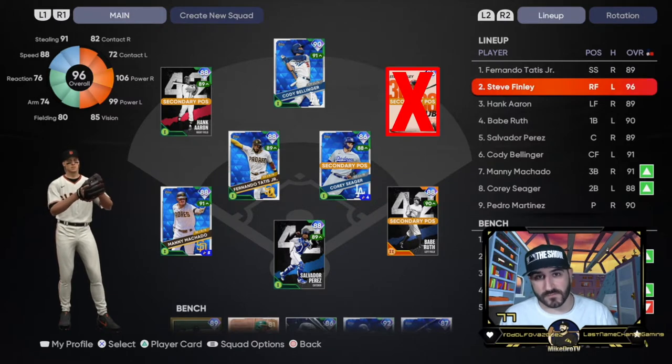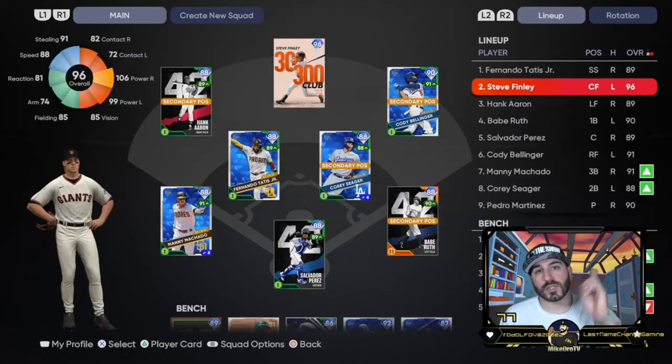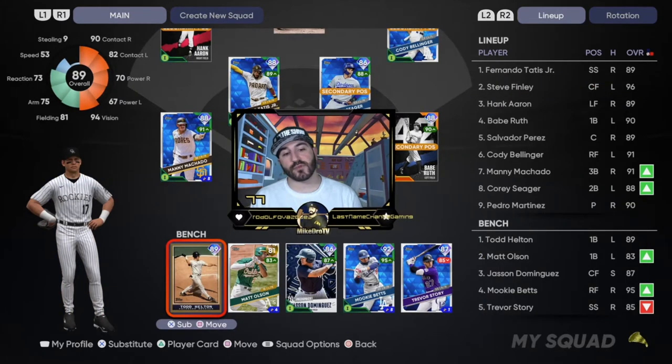Steve Finley will be batting in the two spot, playing right field — maybe we should put Bellinger in right, he's got a better arm. Actually, we're gonna put Finley in center field — he's a little faster than Bellinger, and Bellinger has a better arm so we'll keep the cannon in right.